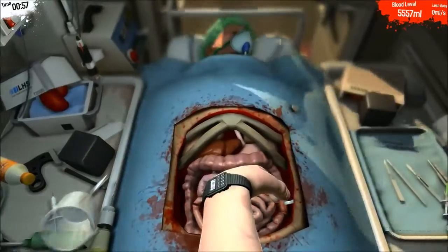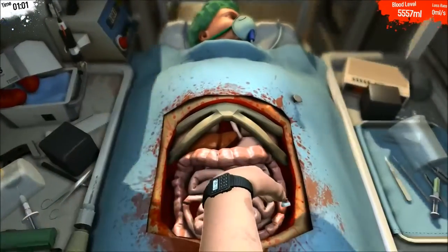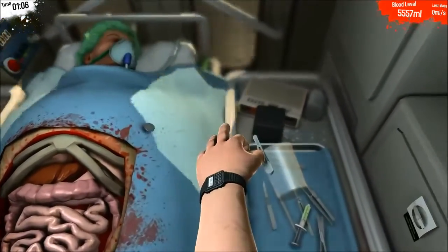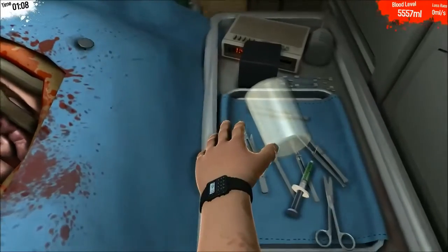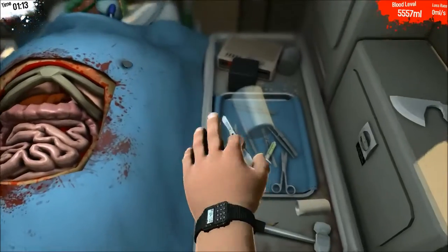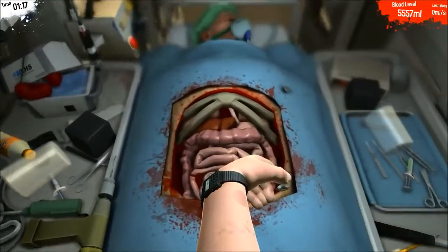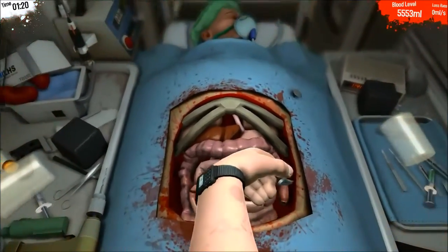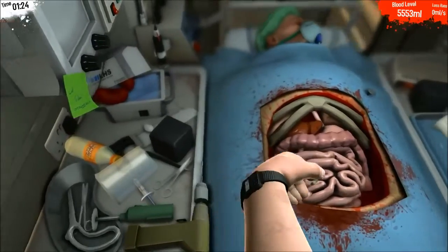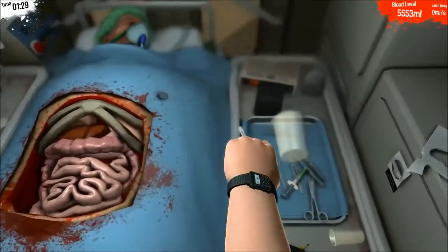I think his stomach is ruptured. Like I said before, you want to grab it by the tip — you want to get the most extension of your fingers. Okay. So, we're going to cut the large intestine, and then the small intestine. But first, we've got to take the large intestine out, because it's in the way.